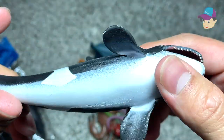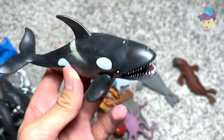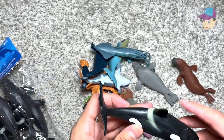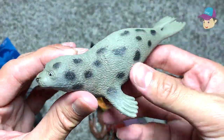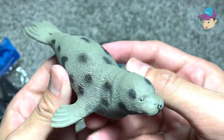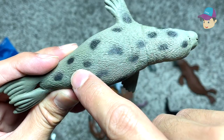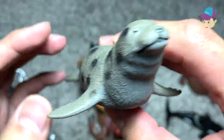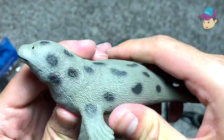Next up, what is this? Looks like we have an orca right over here. An orca is also known as a killer whale, as you guys should know. Over here, let's take a look at this — we have a spotted seal. Looks really adorable. You can see on its body there are plenty of spots covered in black, so it's really nice.